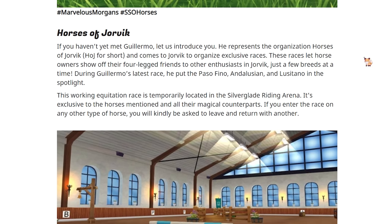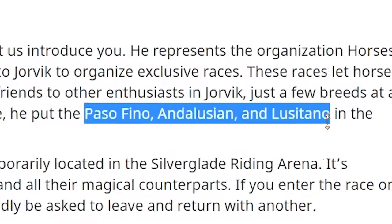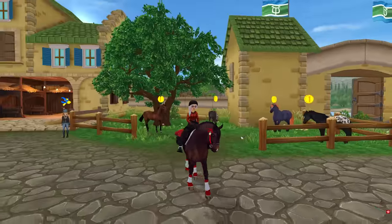Horses of Jorvik — if you haven't yet met Guillermo, let us introduce you. He represents the organization of Horses of Jorvik and comes to organize exclusive races. For his latest race, he put the Paso Fino, Andalusian, and Lusitano in the spotlight. This race is temporarily located in the Silverglade Riding Arena, exclusive to those horses mentioned and all their magical counterparts. If you try to race on any other type of horse, you will kindly be asked to leave and return with one of these three breeds.